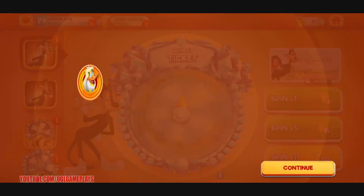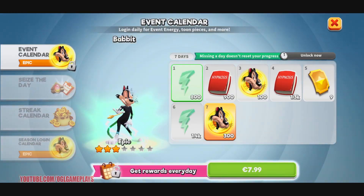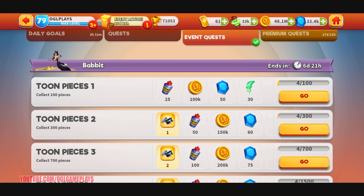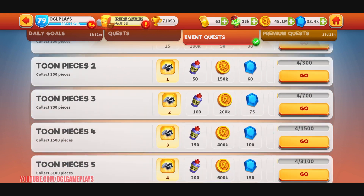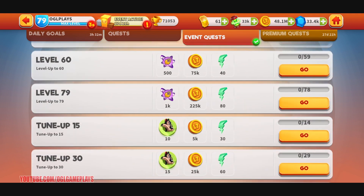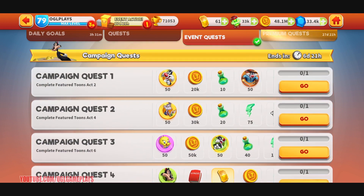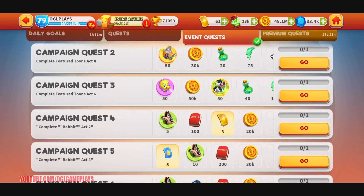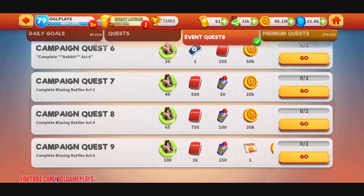About three max tunes and the rest is just nice. If I go into the grand quest, we have collect 100 pieces, collect 300 pieces - I assume from Bobbit since I got many of them - and then reach up level and tune-up campaign quests. There are rewards for campaign quests. Complete feature toon acts two, four, six, and then the Bobbit acts two, four, and six, and the blazing battles two, four, and six.